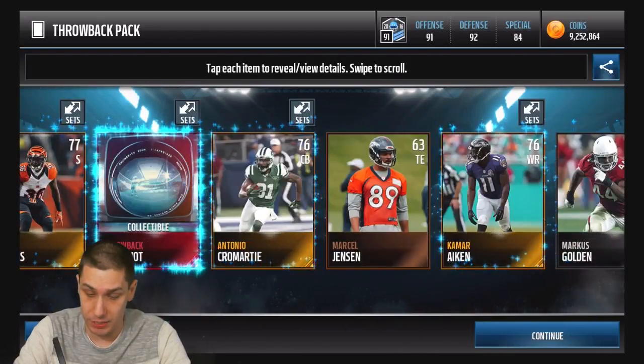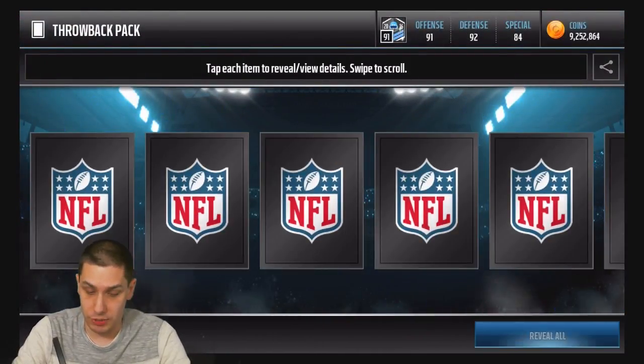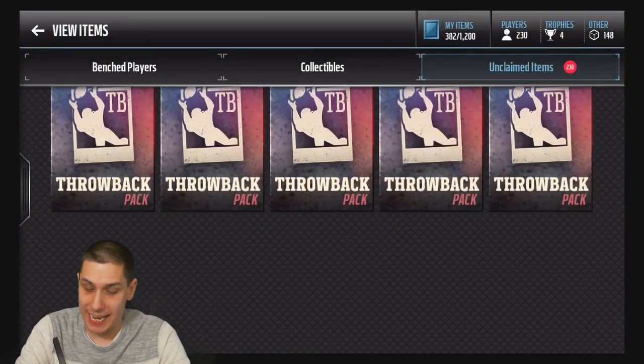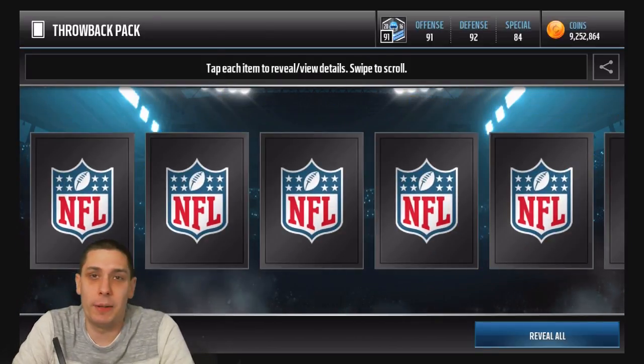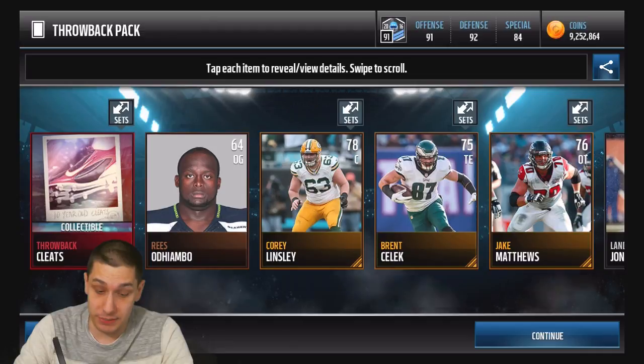Hopefully those are something good — I think I'm pretty close to completing at least one of them. We do get a Navarro Bowman Base Elite, and another one of those snapshot collectibles as well. For some reason I want to call them Snapchat collectibles, which they're definitely not.